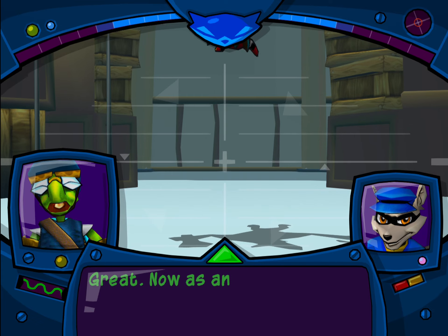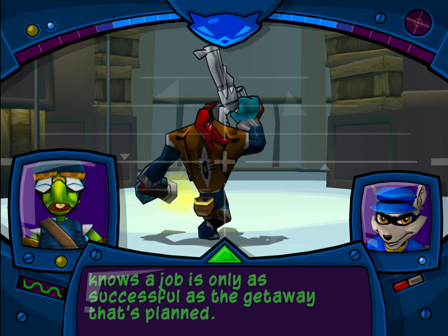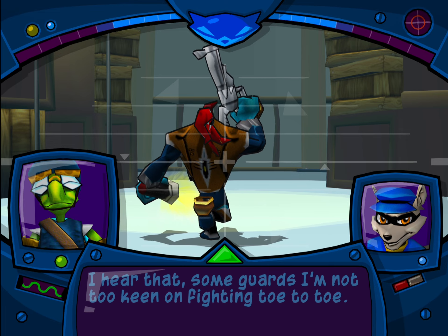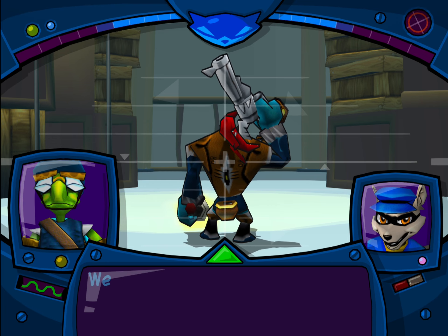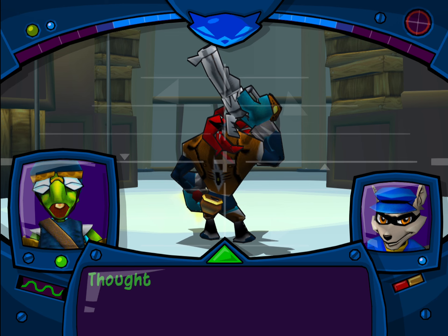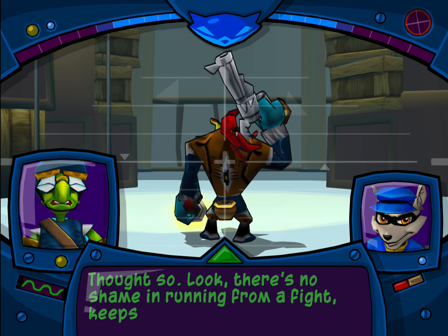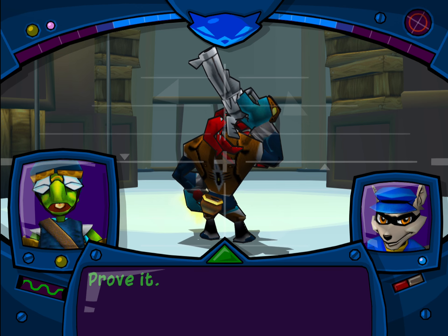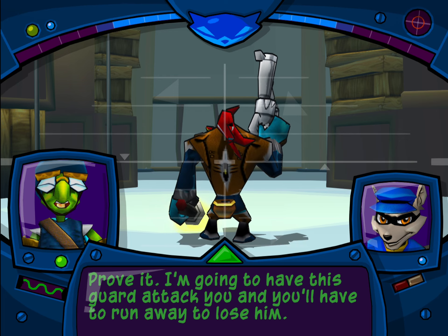Great. As any good thief knows, a job is only as successful as the getaway that's planned. Some guards are not too keen on fighting toe-to-toe. There's no shame in running from a fight — keeps you alive. Hold down the R1 button to sprint. Sounds easy — prove it. I'm going to have this guard attack you, and you'll have to run away to lose him.